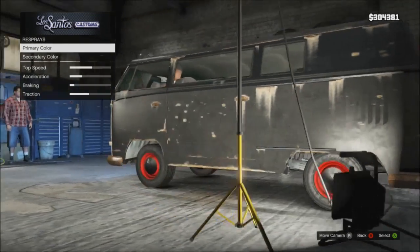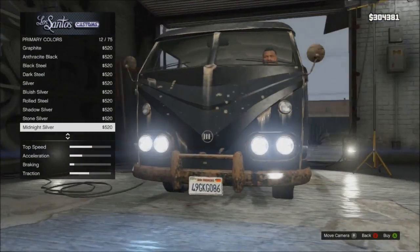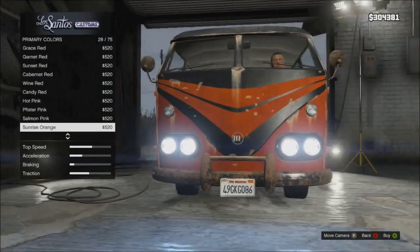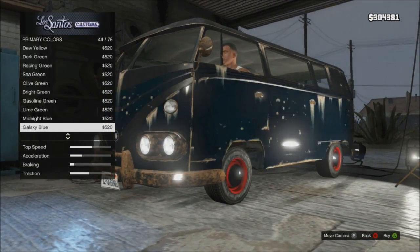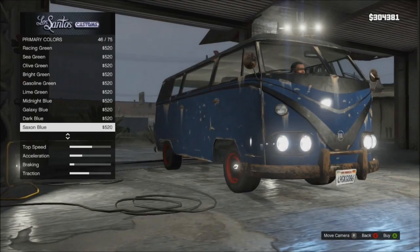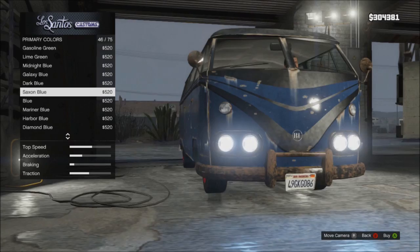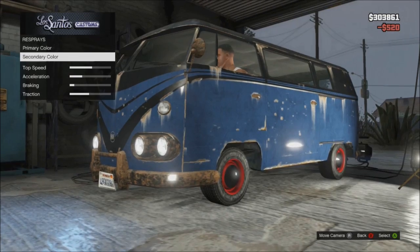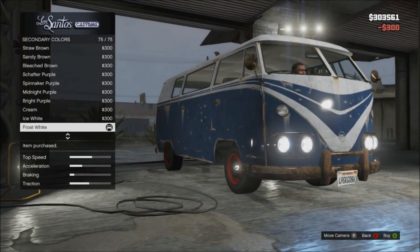Right, this is the bit - primary color. He says his car was blue, and I'm only too happy to agree with that because you guys know I love blue cars. It looks quite good in yellow though. Ooh, Saxon blue - yeah, we'll go with Saxon blue. Then the top one is meant to be white, so frost white. There we go, that looks pretty damn nice.